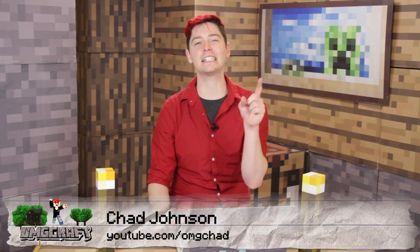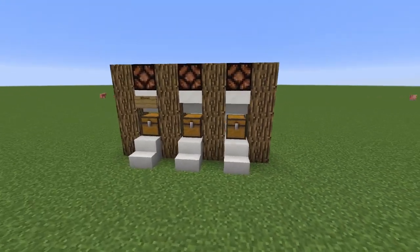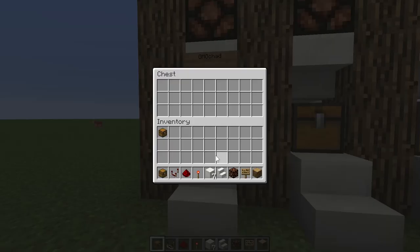Today we have a fantastic tip — a tutorial on how to make a mail system that you can easily tell when something is inside of it, and you can stack it up. Perhaps you run a business on a server or just want a place to leave items for a friend. This is a very simple redstone system with a very small footprint and decoration blocks to cover the redstone.